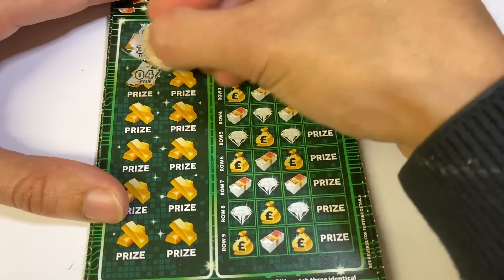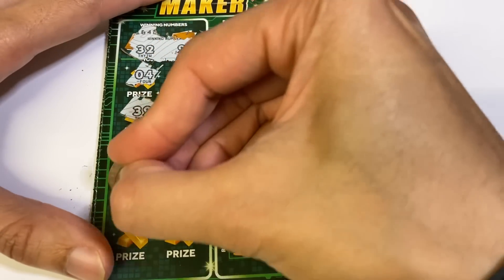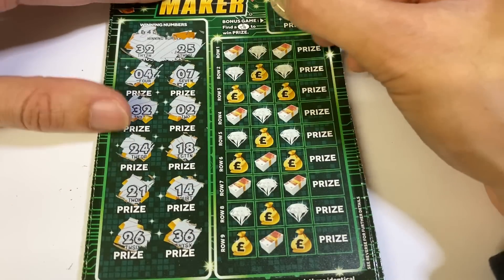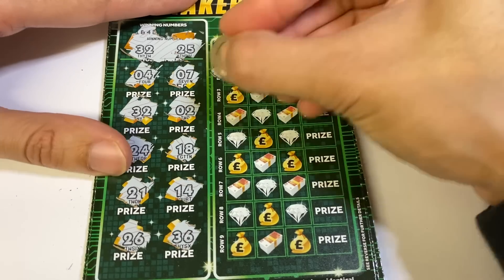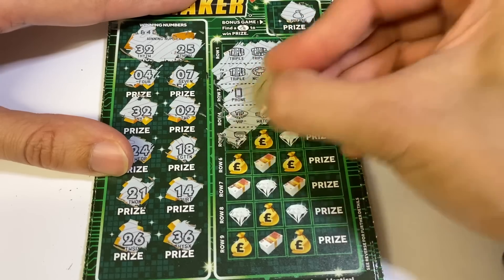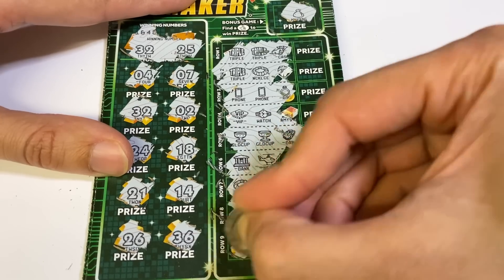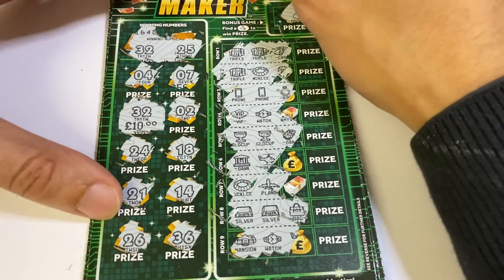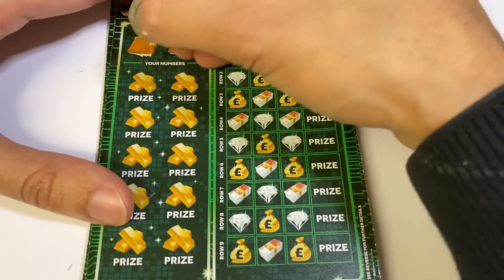32 and 25 — we've got our first win! We've got 32. We haven't got any fingers. I thought that was going to be a triple — just teasing all the way. Our 32 is worth 4 — nice, 10 pounds! Could do with a 90 or 100 pound win.